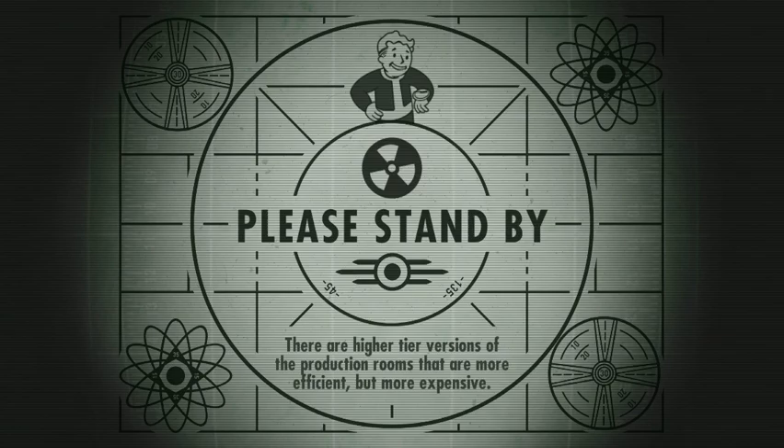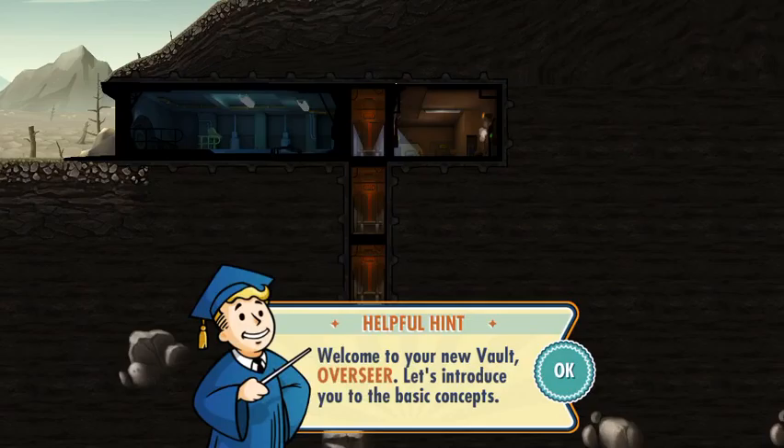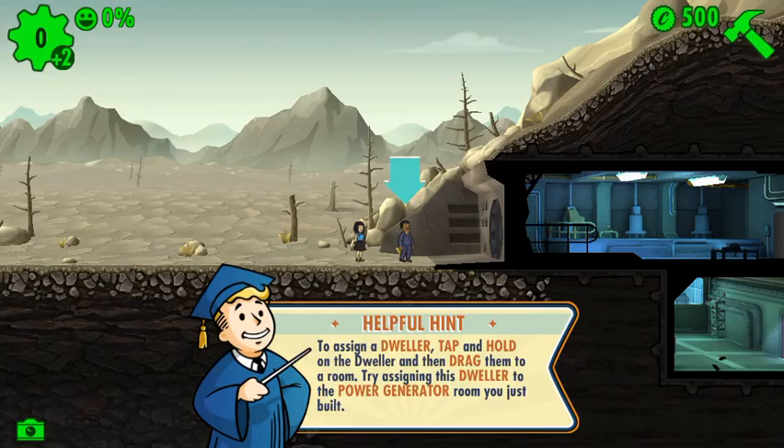Higher level dwellers with high SPECIAL stats have a better chance of surviving in the wasteland. Let me build a power generator — we'll build it right there. Now I need to weld this. Okay, boom.